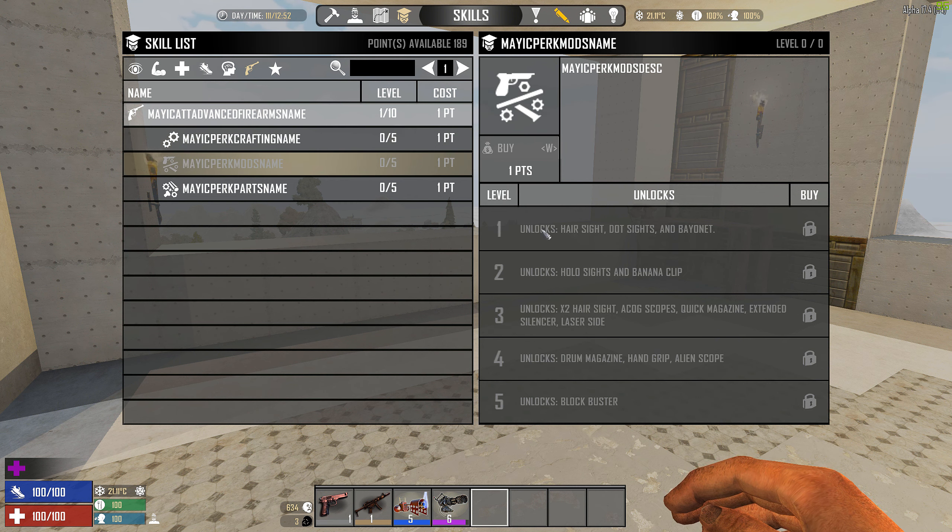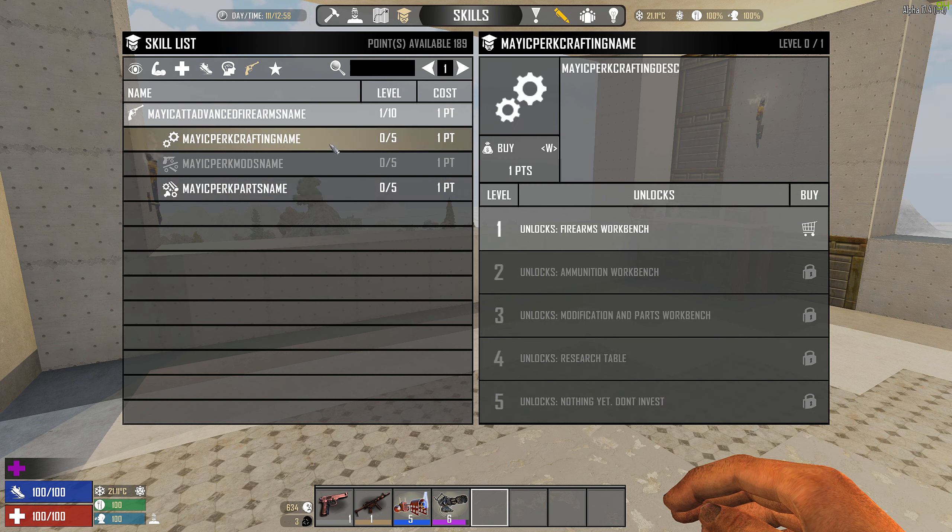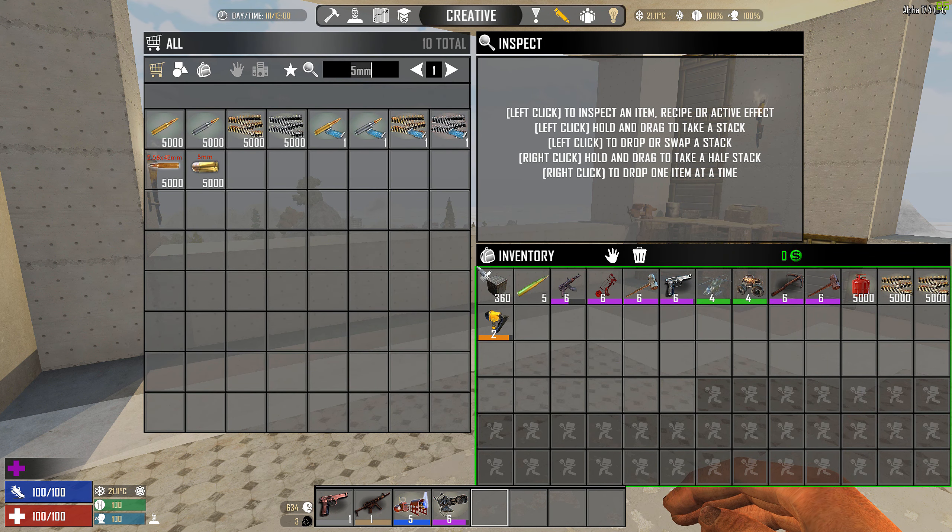Then you have the mods, where you unlock hair sights, holo sights, magazines, and lots of different cool stuff. And then you have all the parts, which are basically the ones you use in order to craft the guns. The second way is that you can actually find schematics — you can even buy them. So you can play this whole modlet without spending any perk points.